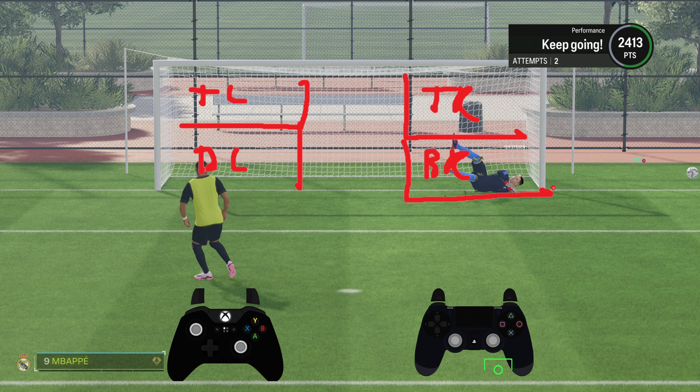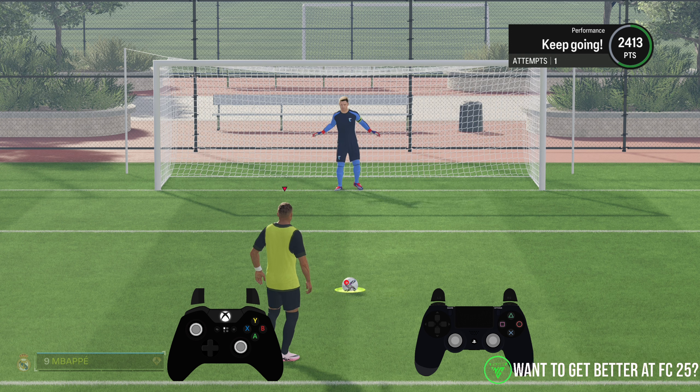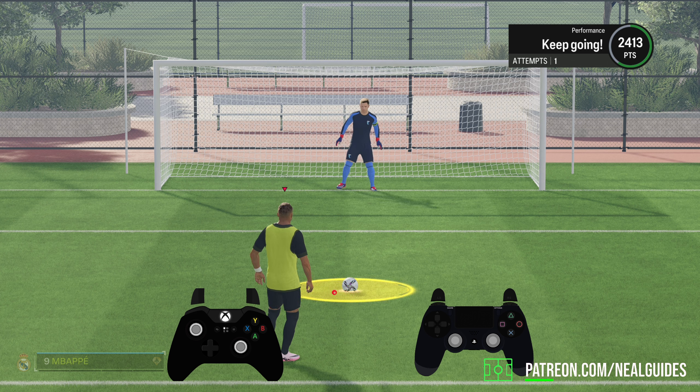The key thing is this composure ring. This composure ring expands and contracts depending on your player's composure stats. The higher the composure stat, the slower this will contract and expand. If you've got low composure, this will be shaking all over the place.